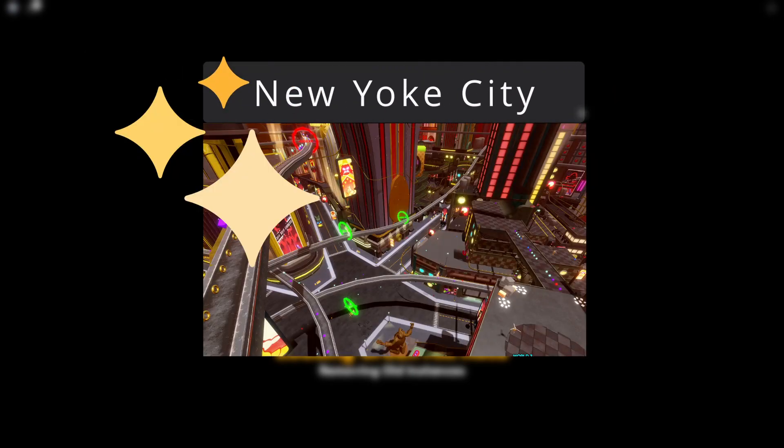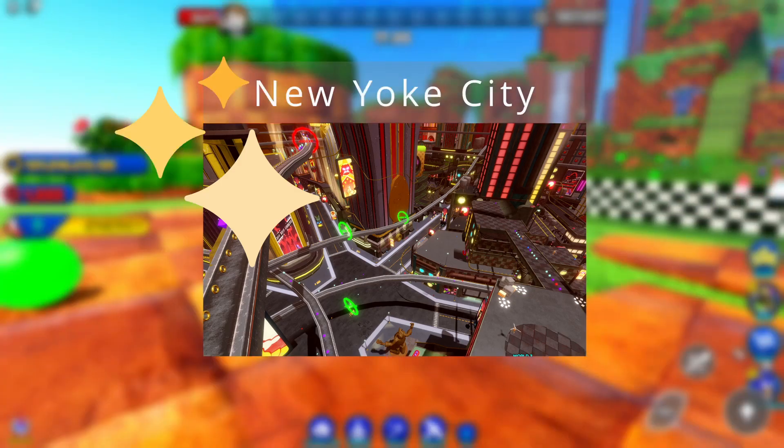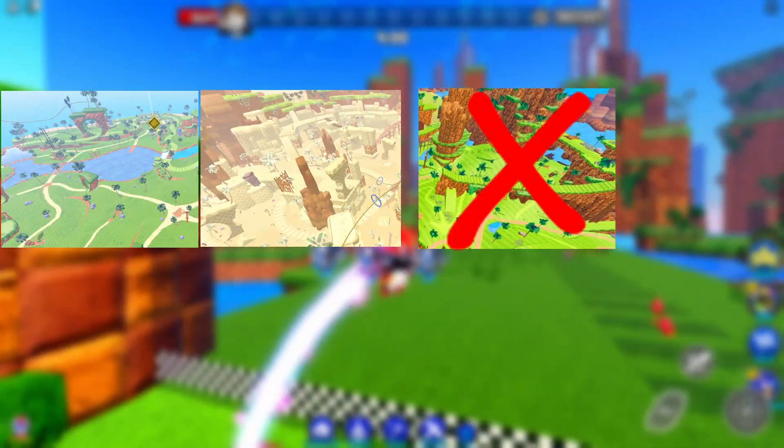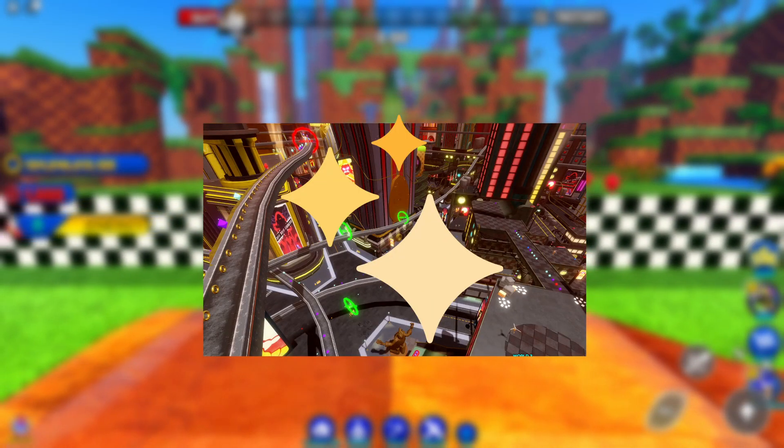New York City is the best place to get chaos orbs. The reason I listed the other two is because not every player has made it to New York City yet, so you have those options to work with. To summarize: Green Hill and Lost Valley are solid options, but 100% would recommend New York for having the most chaos orbs within a short time.